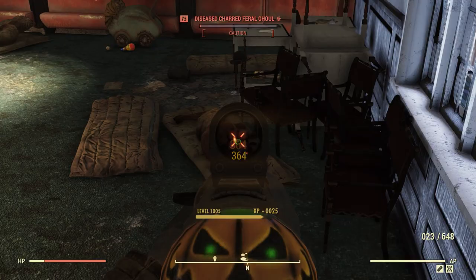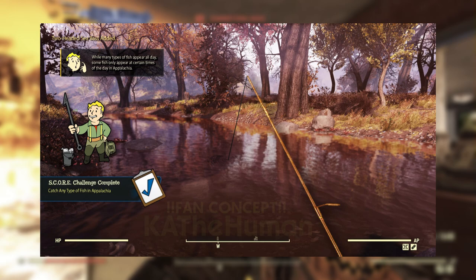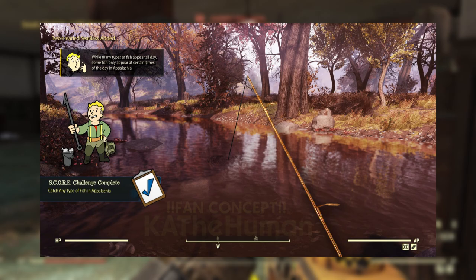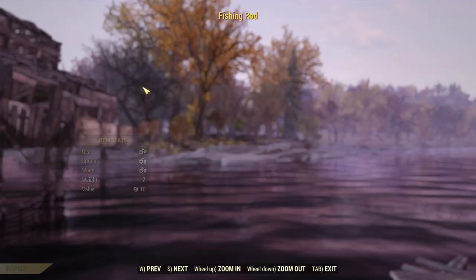A while ago a user over on Reddit by the name of CatTheHuman made some really cool concept art for fishing in Fallout 76, and I'll leave a link to this down below. It looks really neat — you can see they have a basic rod, and they even threw in a little score challenge for the scoreboard. On the top it says: while many types of fish appear all day, some fish only appear at certain times of the day in Appalachia. I just think that's an awesome idea.